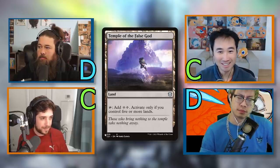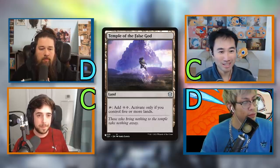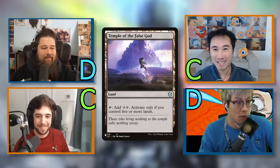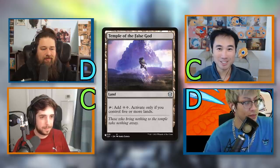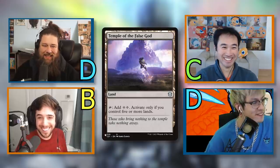Alright, let's start with our most interesting cards. We'll kick things off — Richard, what's the first card? We're starting with Temple of the False God. It's a fairly old card — you add two mana, but only if you control five or more lands; otherwise it does literally nothing. Ranking-wise: C for Richard, D for Seth and Crim, and B for Tomer. Wait, B for Tomer? I thought it would be D.